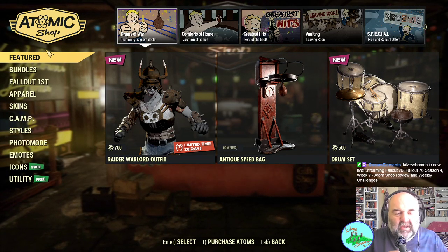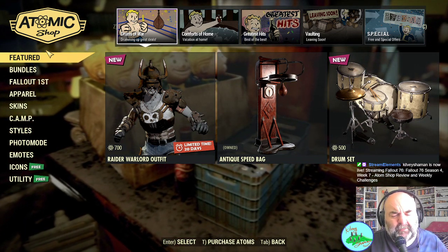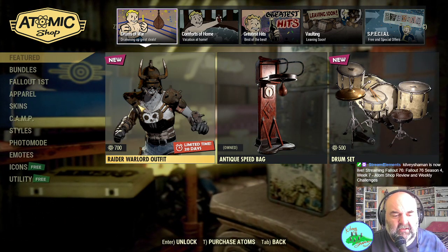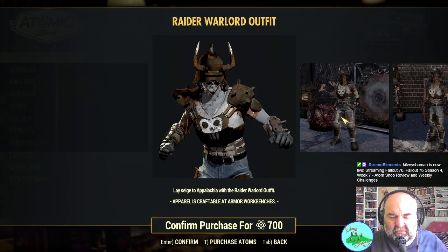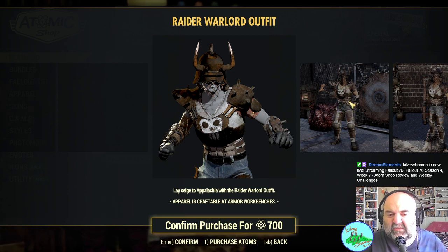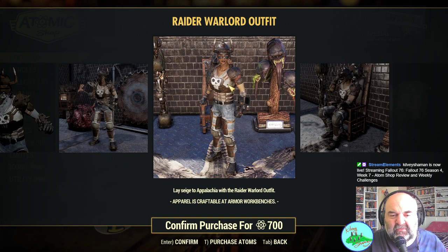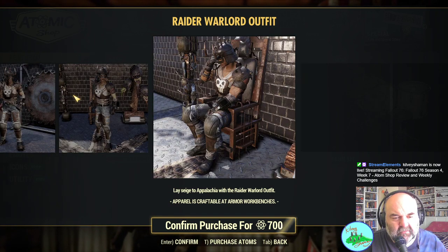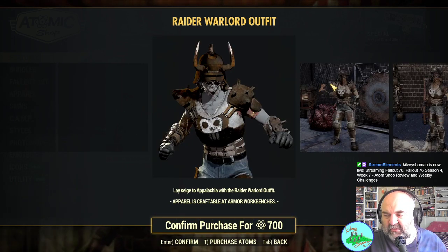We have the Raider Warlord outfit, the Antique Speed Bag which we've already got, and the Drum Set. Let's have a look at the Raider Warlord outfit — it's just an outfit, quite literally a lazy extrapolation. The craftable workbenches are costing 700 atoms. I haven't seen this item before so it's possible it might be a new item. For those who are raiders at heart, you can have a look at that.